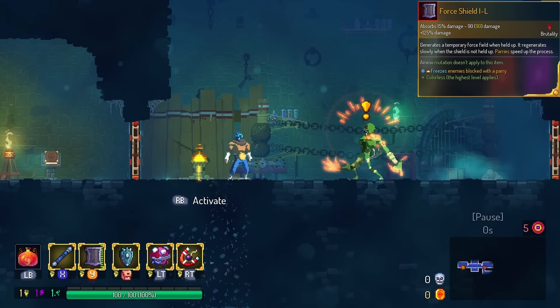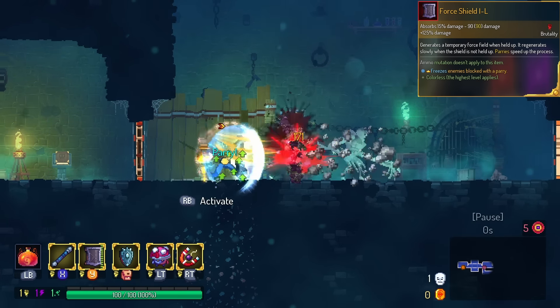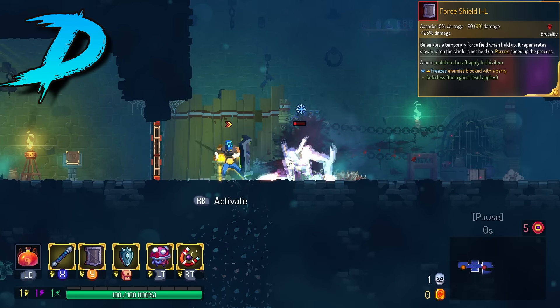Force Shield is in the D tier. This one just gives you ice on parry. I don't think that actually does anything for a Force Shield player, so this is gonna be in the D tier.